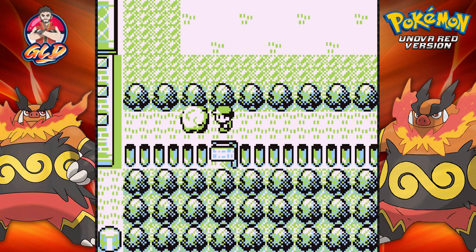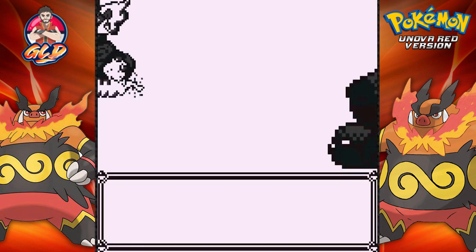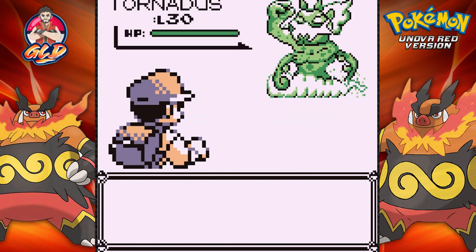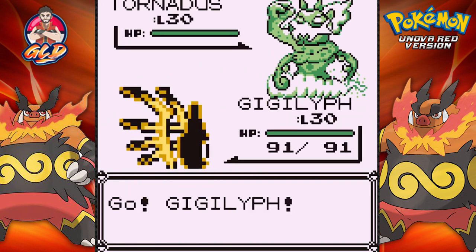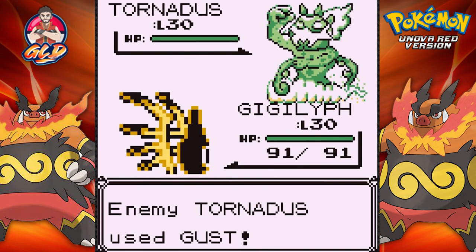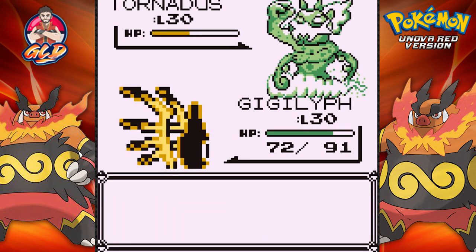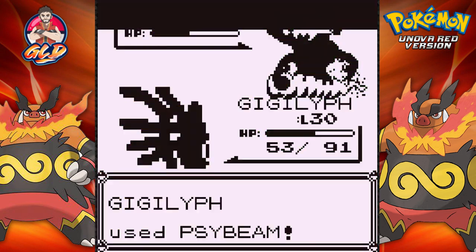Tornadus has woken up and attacked in a grumpy rage — I didn't know he was asleep. Here it is, Tornadus at level 30. We're just going to try and hurt it because Tornadus does have Rest and will fall asleep at some point. We need to weaken this guy. That right there was a critical hit, so let's go with one more hit and see if it works out.